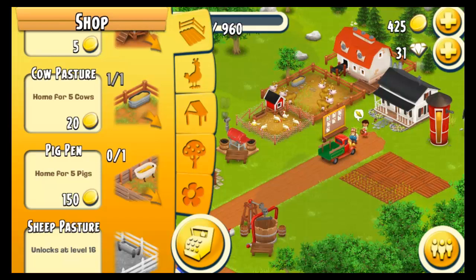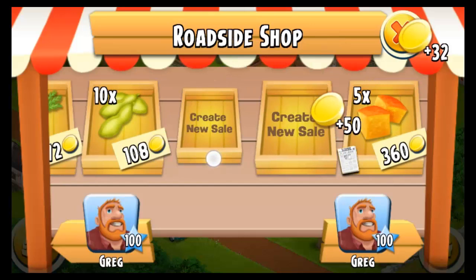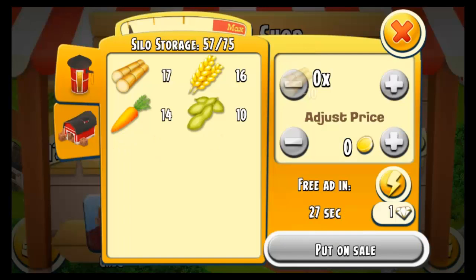Someone came to our store. Let's see what we got — we sold some stuff, so let's refill it with some sugar cane. That fetches a good price. Sugar cane is a good idea if you ask me — you make a pretty penny.